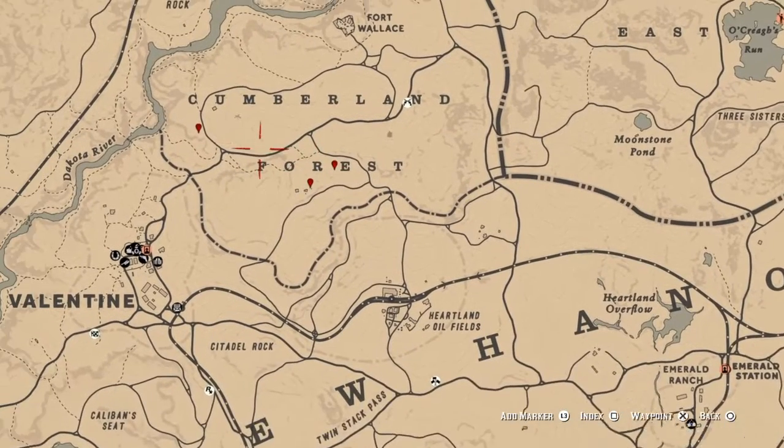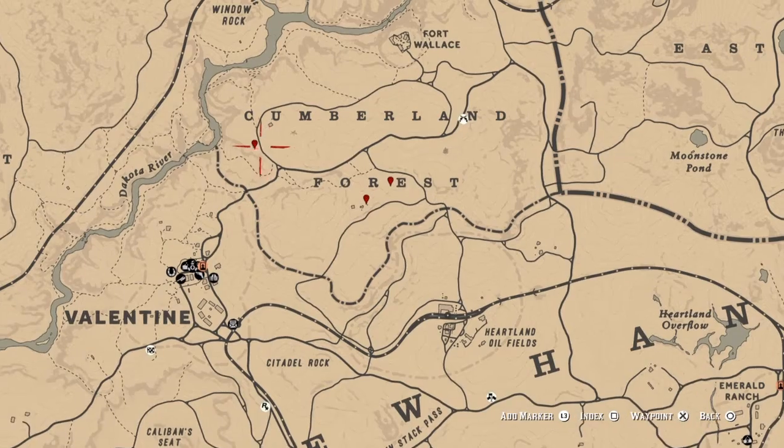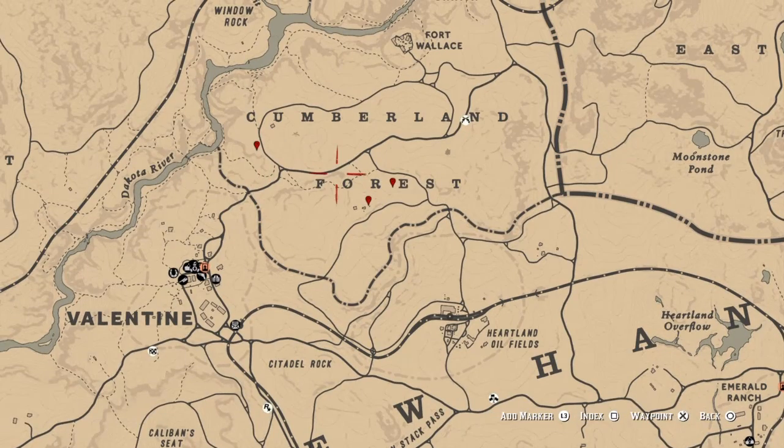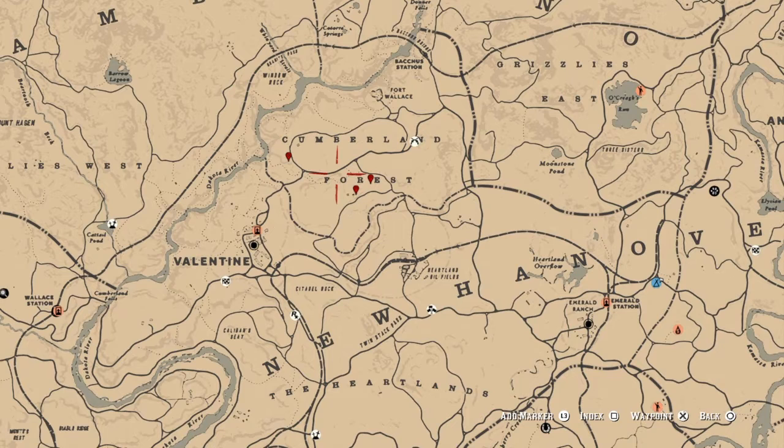For your violet snowdrop, I've got three marked here. You might have enough with just two, but if not there's a third one over here — these are dead-on marks, you can screenshot that or pause the video to go get your violet snowdrop. Also while you're up here in the Cumberland Forest, keep a lookout for elk.